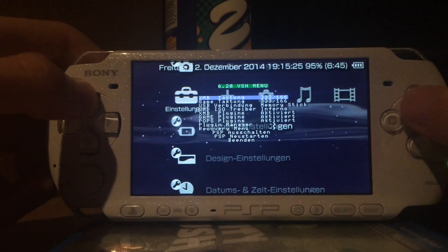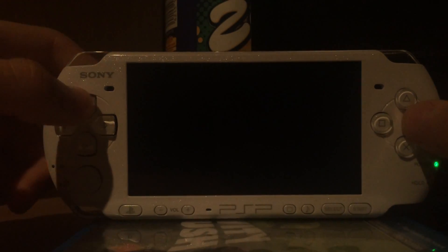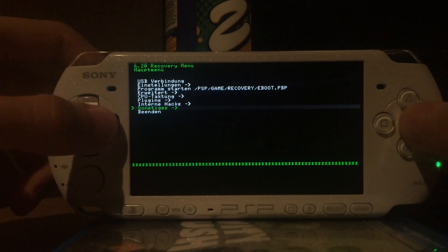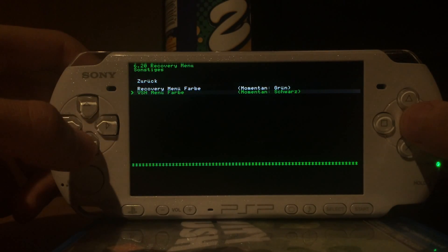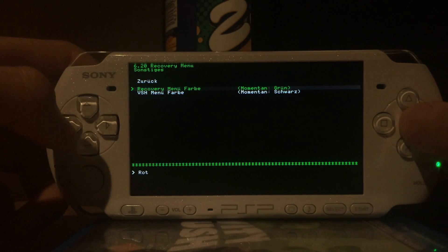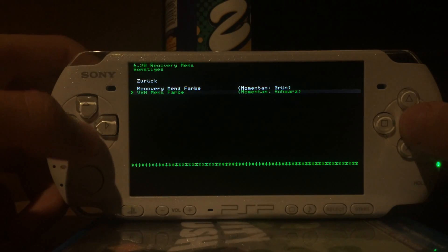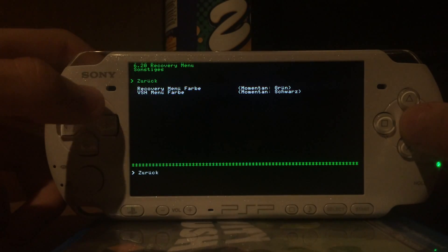New features: if you're in the recovery menu, you can now change the VSH menu color from within the recovery menu, so you don't have to use it in the VSH menu only — you can now also change it from the recovery menu. Similar to how you can change the recovery menu color, you can now change it for the VSH menu too.